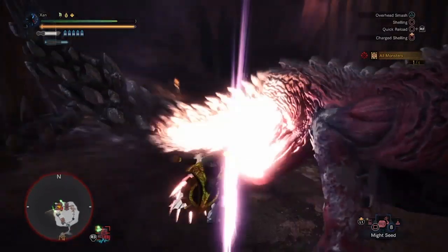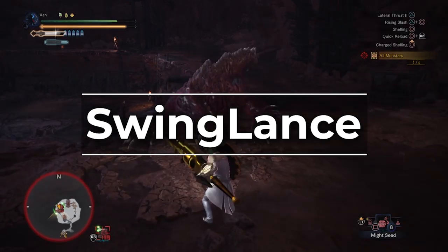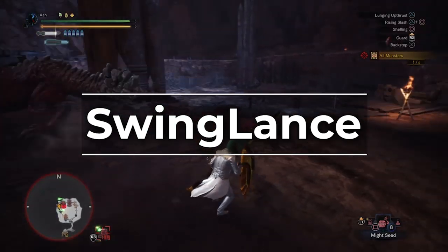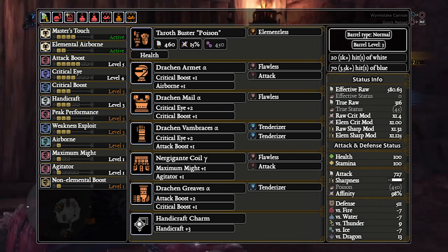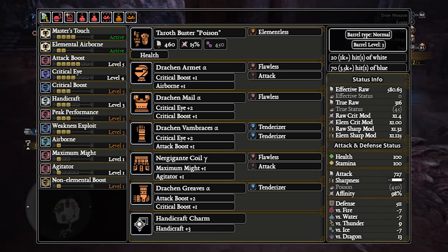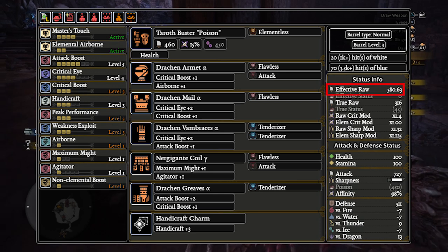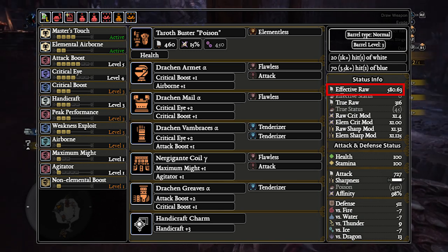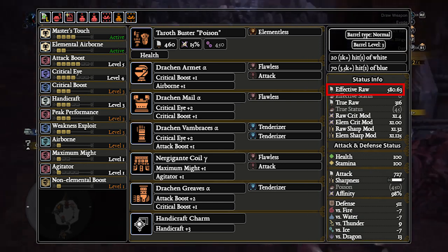Let's start with the highest DPS option first — Swing Lance, aka Smack Lance. There are two Swing Lances that compete for the top spot in terms of DPS: the Taroth Buster Poison and the Insatiable Gun Lance. Starting with the Poison Gun Lance — the one you can see in the background footage — we'll start with the peak performance set first. This is the one that will be best against most matchups. Health Augment is mandatory as this is a peak performance set. Swing Lance is the only way to effectively use Master's Touch, because shelling can't crit and ignores Master's Touch. This nearly infinite white sharpness keeps your EFR at 580.63 constantly high, making this the highest damage build out of all the Gun Lancers.